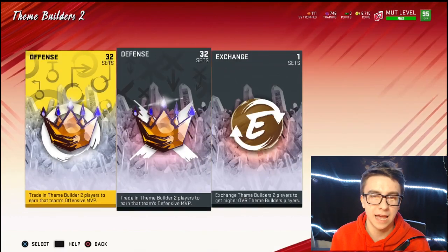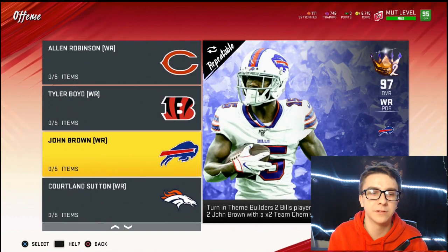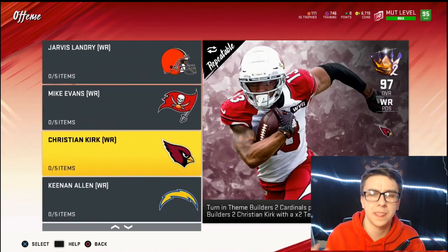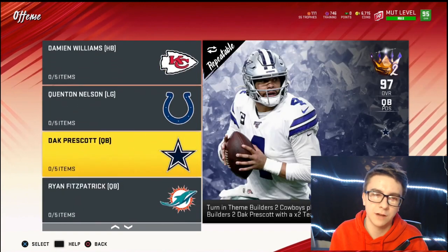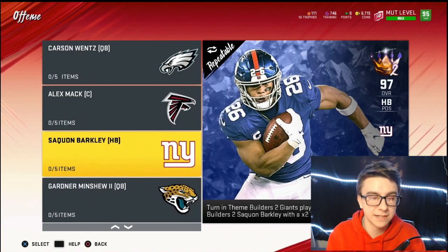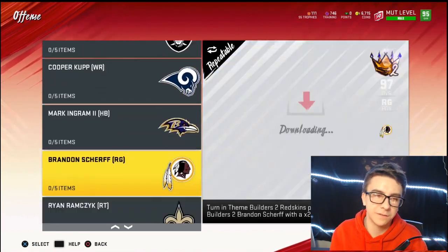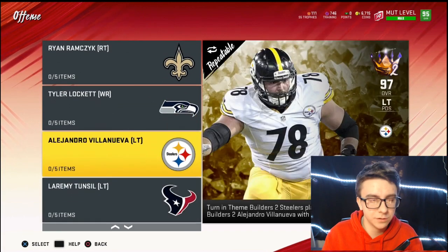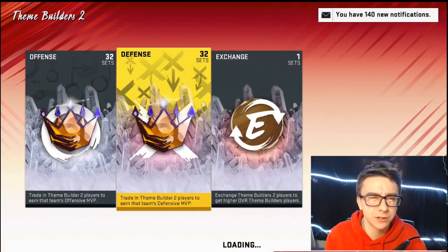Let's jump over to the sets and look at the players to see if there's anything nice and shiny. On offense you've got Joe Staley, Alan Robinson, Tyler Boyd, John Brown, Courtland Sutton, Jarvis Landry, Mike Evans, Christian Kirk, Keenan Allen, Damian Williams, Dak Prescott, Carson Wentz, Alex Mack, Saquon Barkley, Gardner Minshew, Le'Veon Bell, Kenny Golladay, Aaron Jones, DJ Moore, James White, Darren Waller, Cooper Kupp, Mark Ingram, Ryan Tannehill, and Dalvin Cook.